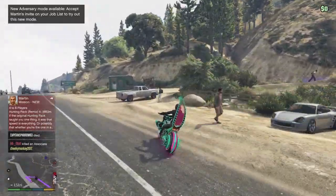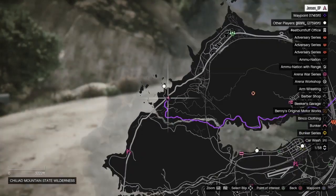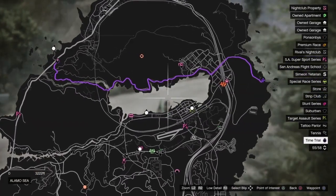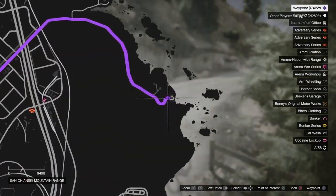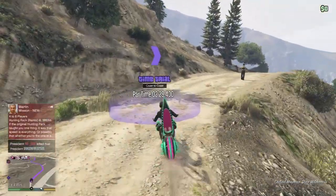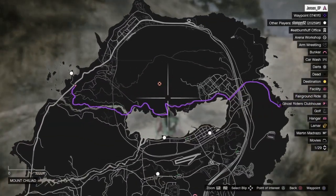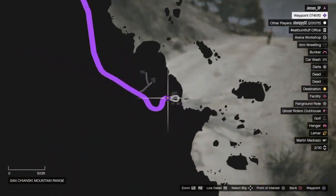It's called coast to coast. From this point of the map right here, all the way to this destination right here. You can set a waypoint just from this video, or you can start the time trial, pause, and set the waypoint because it'll show up on your map.